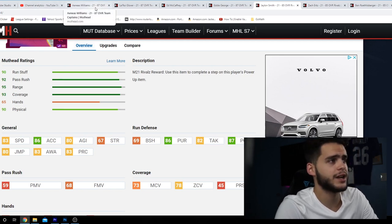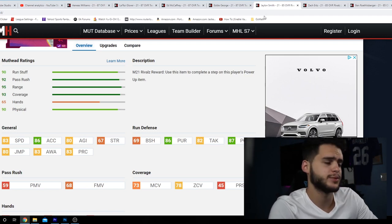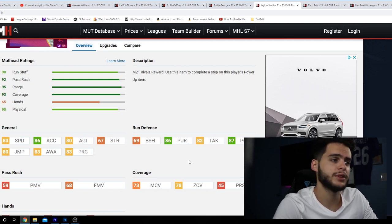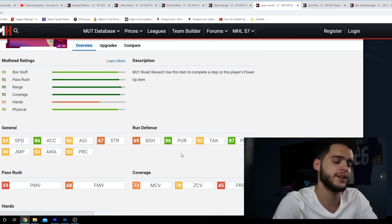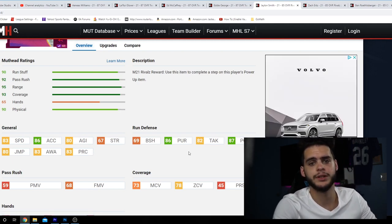So to rank it all out: for team captains we've got Aeneas Williams as the best, followed by Glover, McCaffrey, and George. For rivals: Smith, Ertz, and Big Ben Roethlisberger. Thank you guys for watching — great to be back. If you're new, hit that subscribe button and turn on notifications. Smash the like button — can we get a hundred likes on our first database video? The more likes we get, the more the channel keeps growing. Thanks for watching, I'm out. Peace.